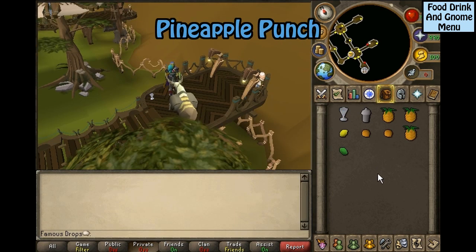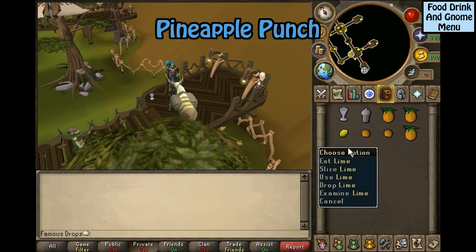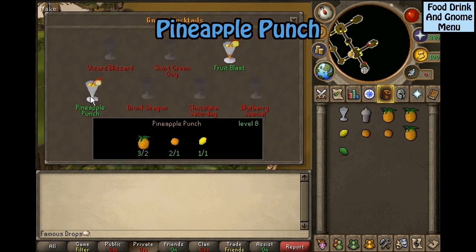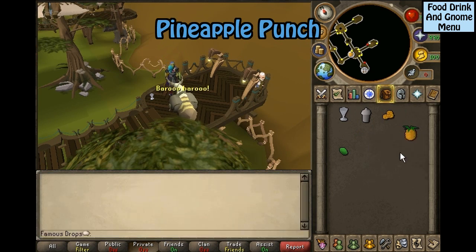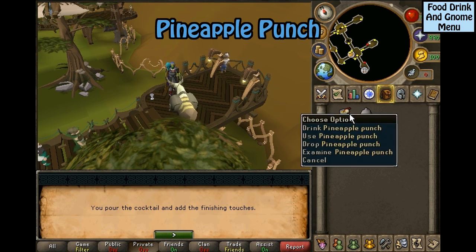Pineapple punch: you will need three pineapples, two oranges, a lime, a lemon, a cocktail glass, and a cocktail shaker. Click the cocktail shaker and select pineapple punch. After you have done this, you will need to slice the orange into slices, slice the pineapple into chunks, and slice the lime into chunks. Then click pour and it will pour into the glass.